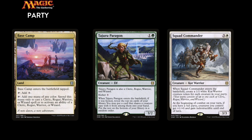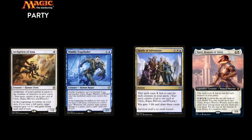The deck is built around the party mechanic and plays other party creatures like the Archpriest of Iona and the Nimble Trapfinder. Of course it also includes Spoils of Adventure and the biggest party animal of them all, Tazri Beacon of Unity. This elf deck sounds like fun!